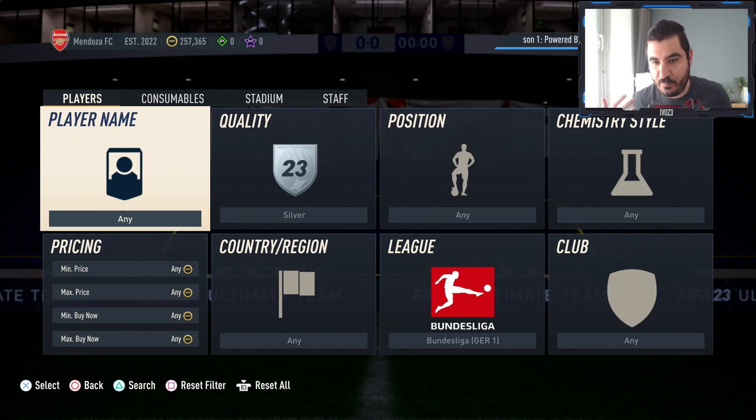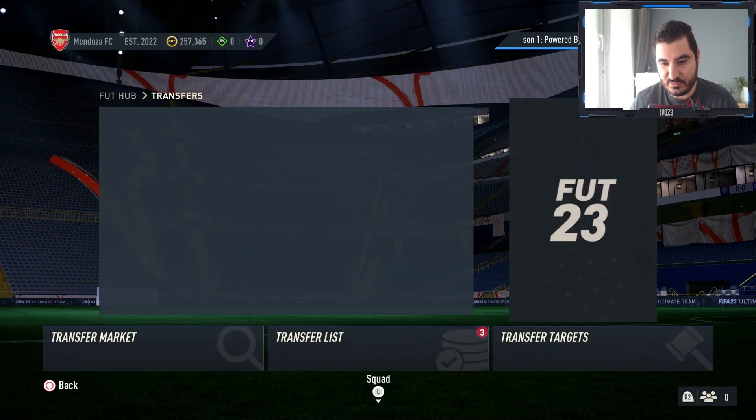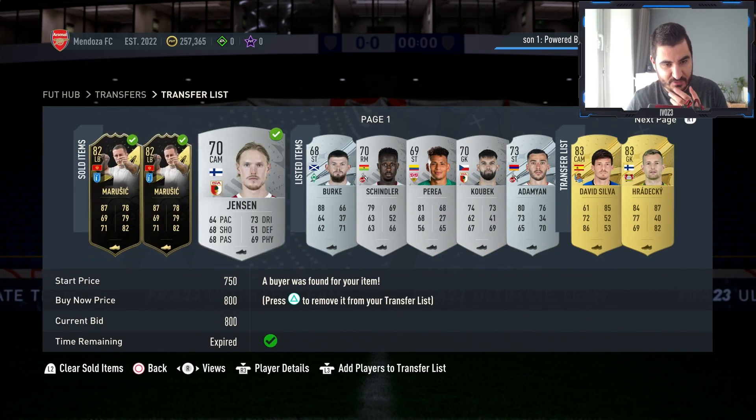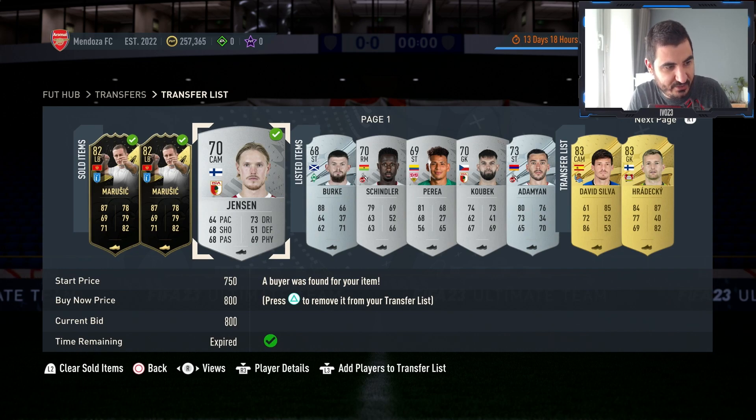Since there aren't a lot of silvers listed you can try to sell them for a little bit more. Be patient. The Marusic is actually gone and one of the silvers I listed for 800 coins is gone too — I could have listed for 850 and made extra coins, but it is what it is. Let's now move to the third and final method.